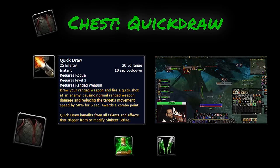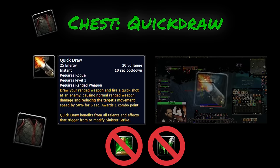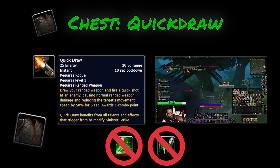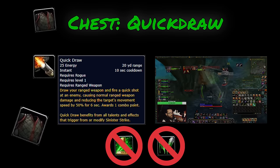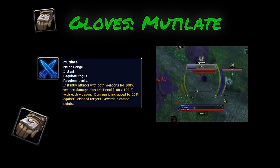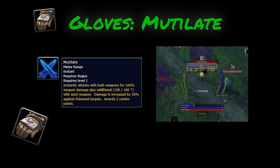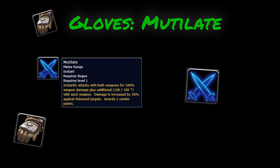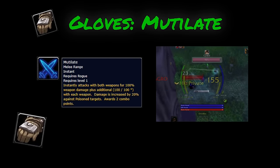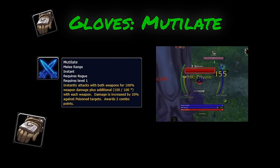A lot of rogues are running Deadly Brew right now in PvP, but in my opinion it's strictly a PvE rune because the damage over time from Deadly Poison will break important crowd control effects. This build is all about big burst and crowd control, not consistent damage. Mutilate is the bread and butter of this PvP build — the biggest and hardest hitting attack available to rogues right now in SoD. Not only does Mutilate do way more damage than Saber Slash, Sinister Strike, or Backstab, it also generates twice as many combo points. The tricky thing about Mutilate is that it has a high energy cost, so you'll have to manage your energy carefully.